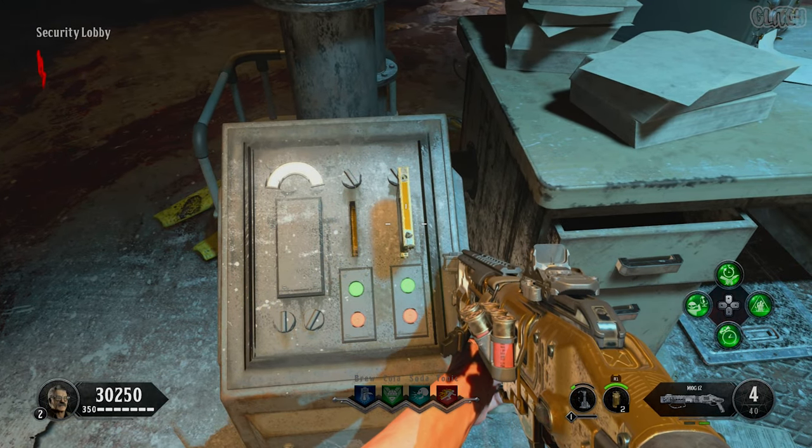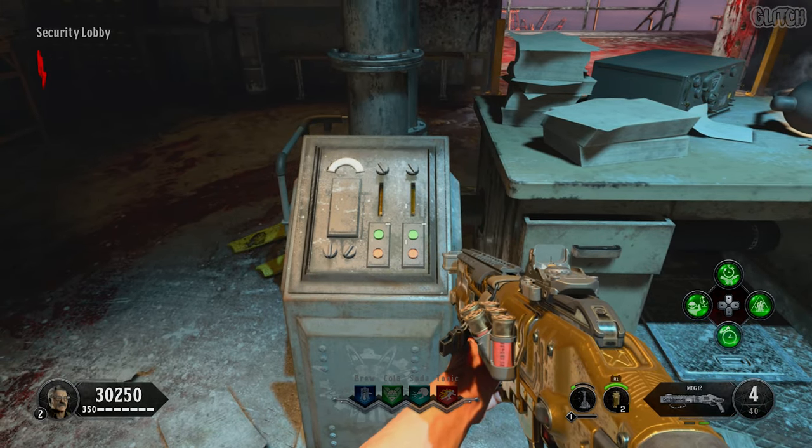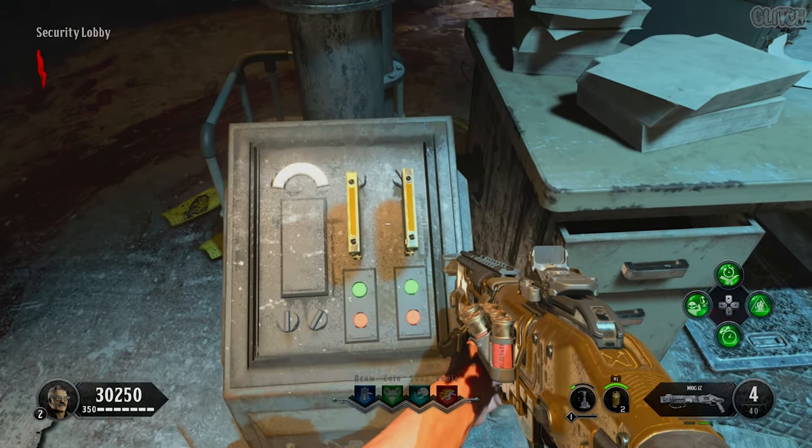There's going to be a small machine next to this desk which you'll need to place both of those keycards in. After a moment, they will spit back out for you to collect.